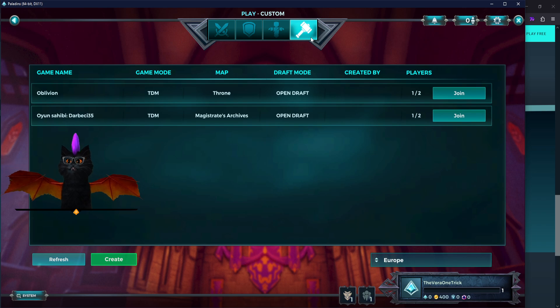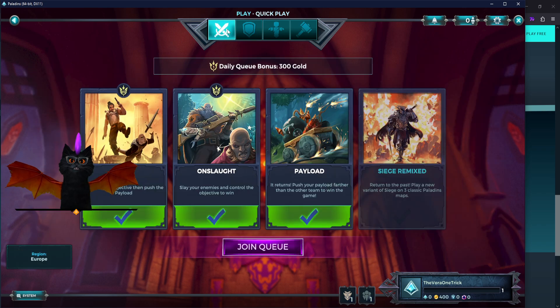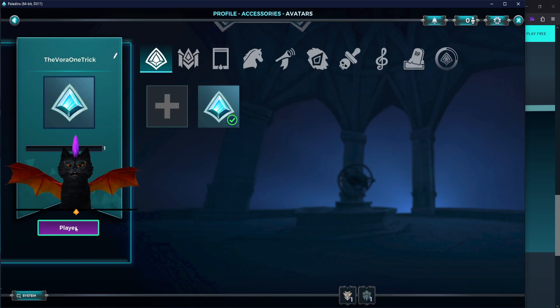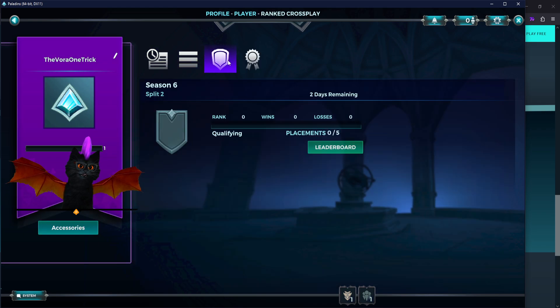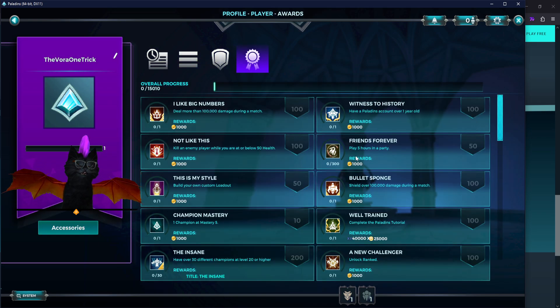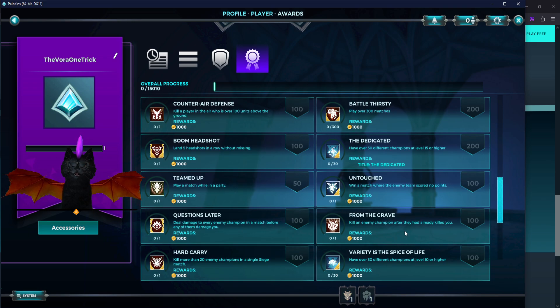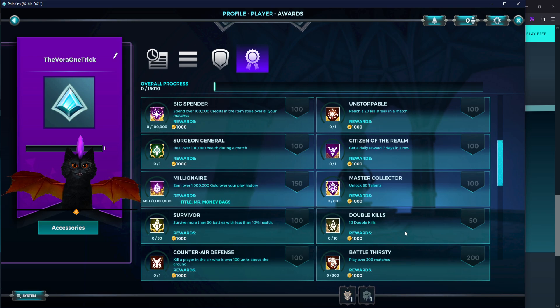In the shooting range you can grab one of three default loadouts per champion and tweak it to your taste, testing it on the practice dummies. It will be your best friend for testing things you don't own or want to try first. The Custom mode is the last section — it gives no XP, gold, or mission progress, but it's good for exploring maps or fun modifiers.